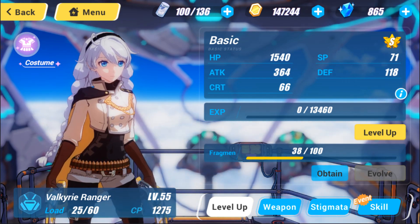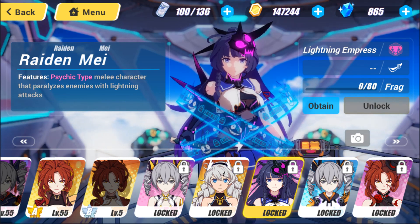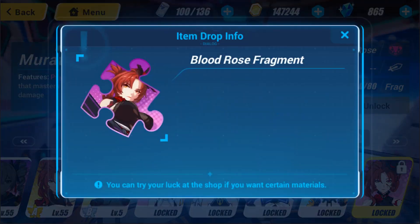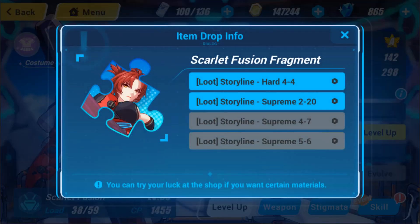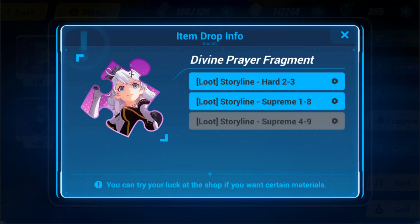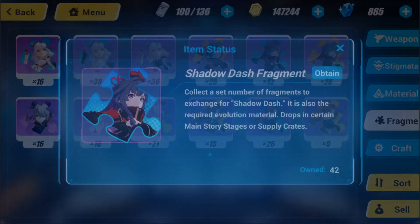Do note that none of the natural S rank Valkyries like Moonbeam or Blood Rose are farmable — the only way to get those is through gacha. The main way you're going to be getting fragments is through farming them in storylines. I find it easier to look at my fragments directly, because when you click on them you can hit 'Obtain' and see where they're farmable.